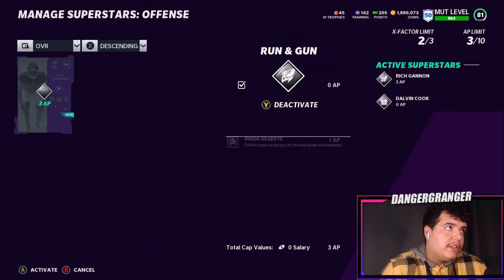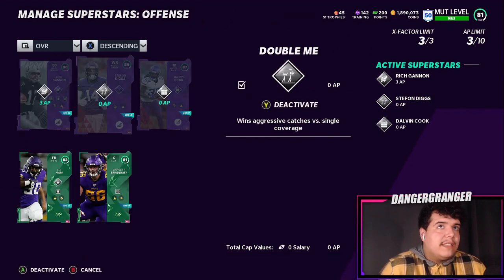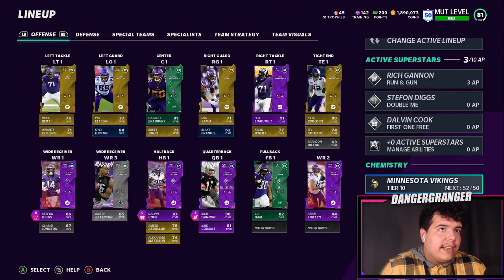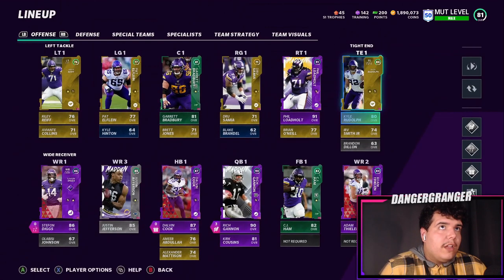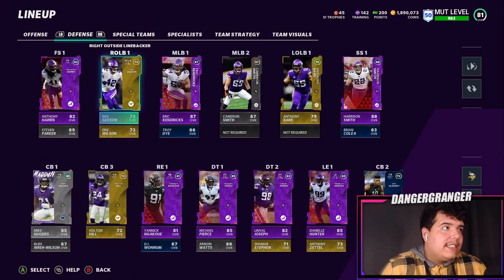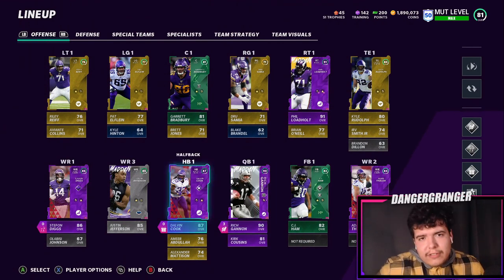I turned on Diggs so now we have three X-factors active. The ability limit this year is 10 — last year I believe it was nine, so we get an extra one this year. Our overall didn't go up yet, but once I get the defense video out we'll see if it changes. Comment below if you think I made a good choice with Zone Run and how it boosted your players. Anyways, peace out, enjoy the rest of your day and hit that like button.